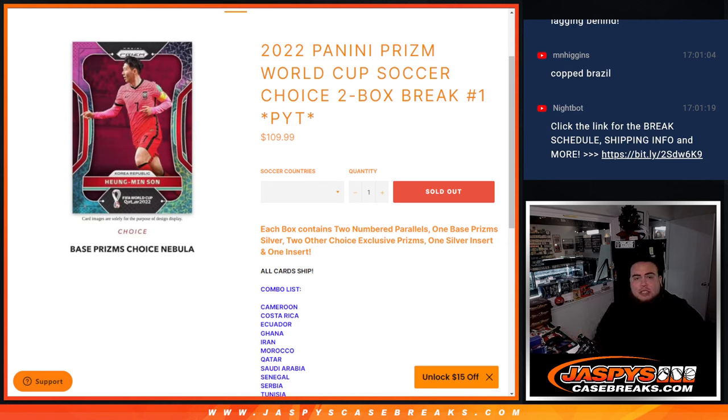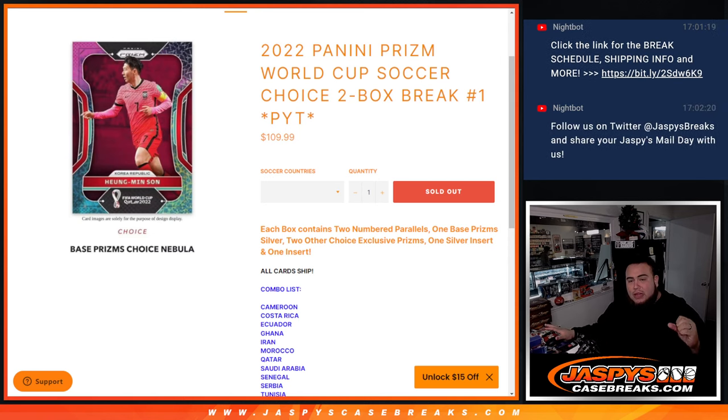What's up everybody, Jason here for jazpyscasebreaks.com. 2022 Panini Prism World Cup Soccer Choice Edition is here — I'm very excited for this product. I love Choice. This is a two-box break, Pikachu number one. Each box contains two numbered parallels, one base prism silver, two other Choice exclusive parallels, one silver insert, and one insert. You can get mangas, national landmarks, all that stuff in here.